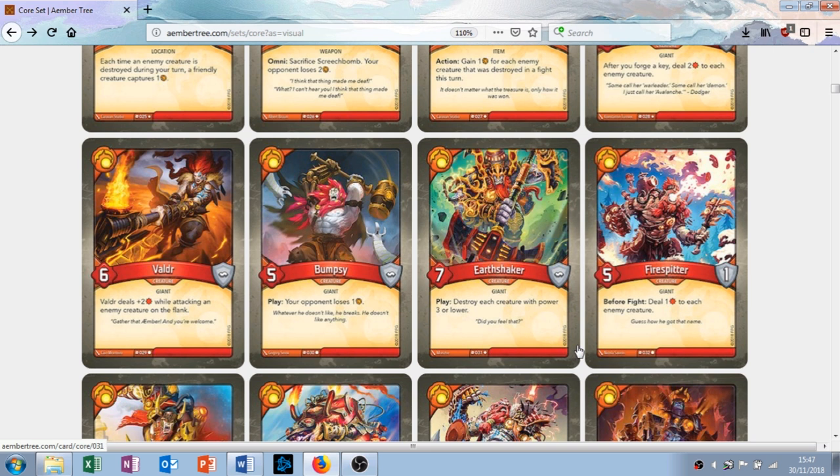Fire Spitter is next — a creature with great art, five attack, one armor, which is unusual for this house. Before fight: deal one damage to each enemy creature. I like this — it's like Auto Cannon but on a creature and it can trigger multiple times. If he doesn't get destroyed over the course of a few turns, he can deal one, two, three damage to all of their creatures. Multiples of this would be really good — if you have three of these on the field you're dealing three damage to everything before you even fight. I really like this card, and it's a common. Really, really good.